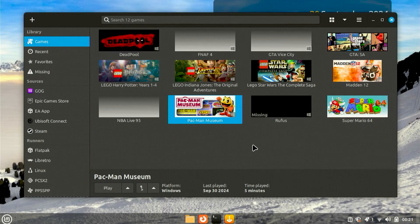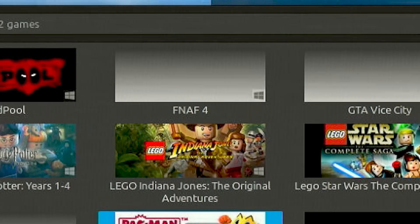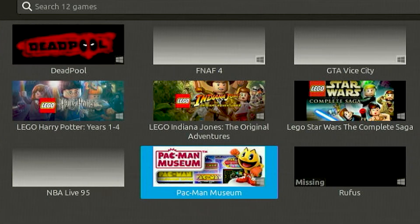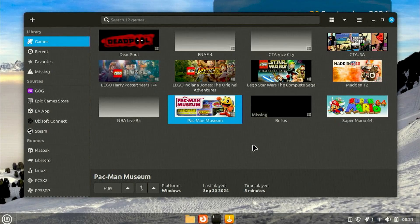Here you will see this godly library of relatively retro games. We've got Deadpool — S tier, FNAF 4 — S tier, GTA games both S tier, Lego games — the best games ever created by far. Then we've got some throwbacks like Madden 12, NBA Live 1995, Pac-Man, and Super Mario 64, which is also a beautiful game. Now every game here is working — if not, you definitely would not see them.